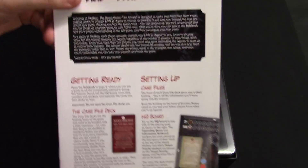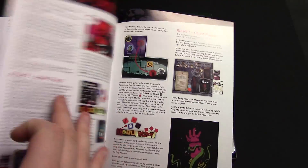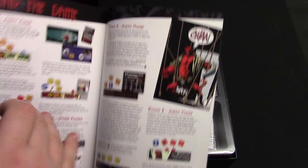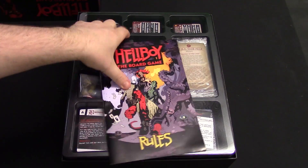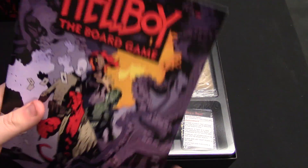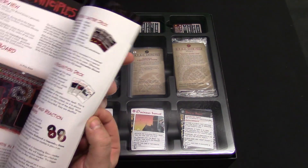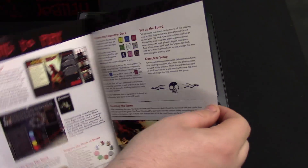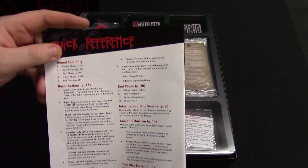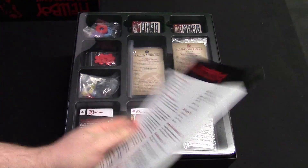Then we have got a tutorial booklet — 'read this first.' It gives you a breakdown of how to set up the game in beautiful full colour — how to play and all that sort of stuff. That's going to teach you how to play in its simplest form before you get excited and start ripping things open. And then of course we've got the rulebook. It's a nice A5 full colour rulebook. This covers everything from basic principles, playing the game, additional rules, the confrontation, preparing to play and setup, and of course the rules reference on the back. We're going to look through these in more detail soon.